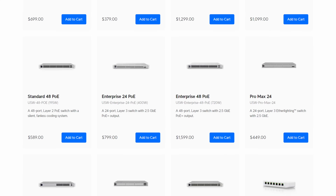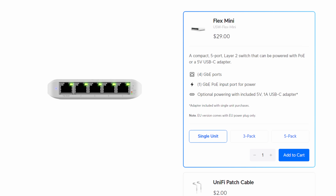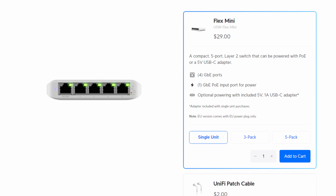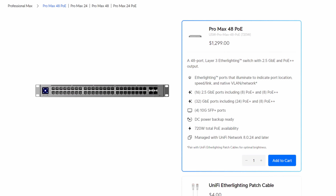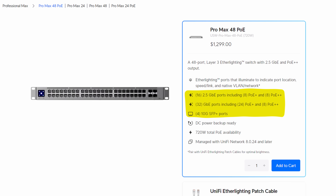I'll come right out and say it. The current lineup of UniFi network switches is fantastic. They seem to have something for everyone, whether you're looking for a small 4-port gigabit switch or a beefy 48-port 2.5-gig switch with multiple 10-gig SFP ports and PoE, and pretty much everything in between.